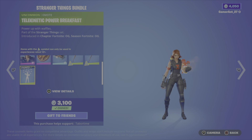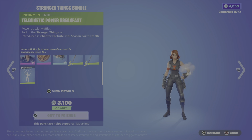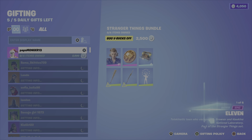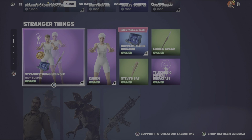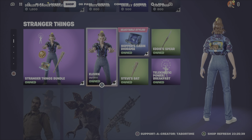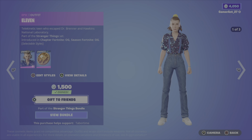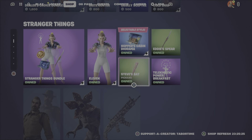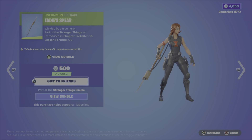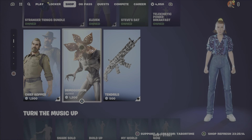The emote is Telekinetic Power Breakfast. Sad face and smile picks — 2500 for this bundle. You can buy the bundle or purchase items separately. The skin is 1500, the back bling is 400, Steve Bat pickaxe is 500, Eddie Spear is 500, and the emote is only 200.